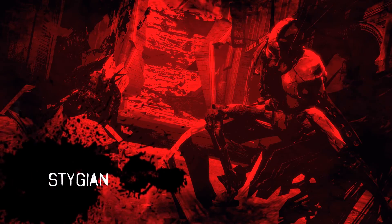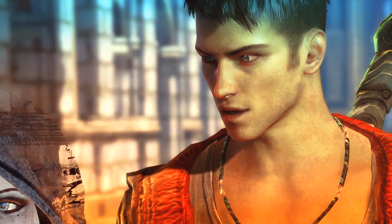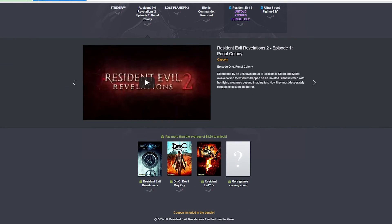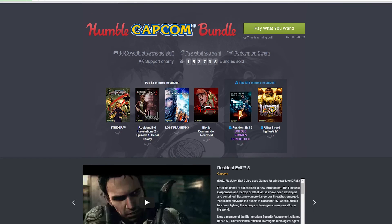I've got two bits of news — maybe not major news, you probably already know this. Let's go with the happier stuff. Right now, if you go to Humblebundle.com, the Humble Bundle is selling a Capcom bundle. If you like Strider, Resident Evil, or Lost Planet 3, you can get all of these games for $7.